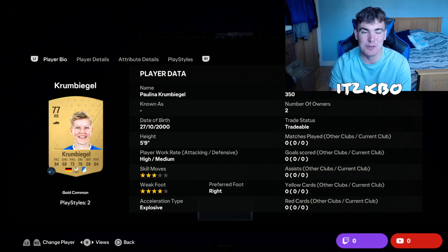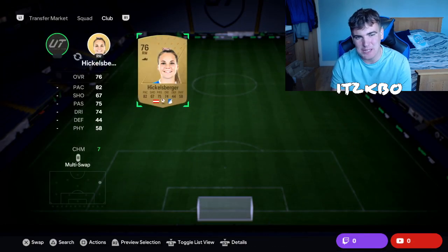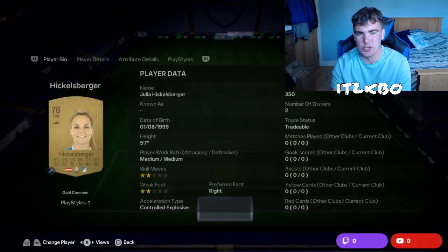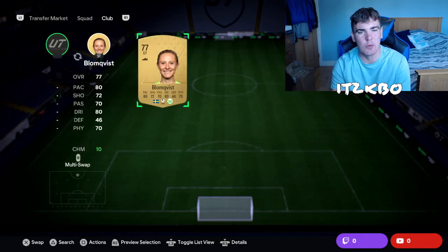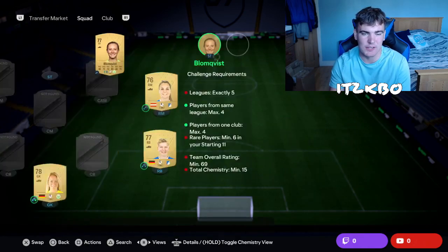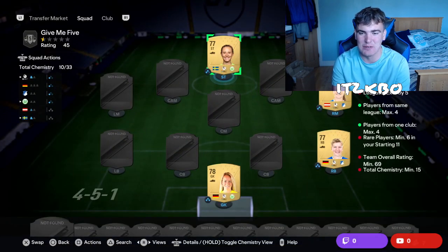Lisa Schmitz there — 400 coins on buy now, but bid to get her cheaper if you want. Paulina Krumbeigel goes in at right back for 350 coins. Ahead of her, she's going to have a teammate who is actually Austrian — our first non-German player — Julia Hicklesberger for 350 coins.